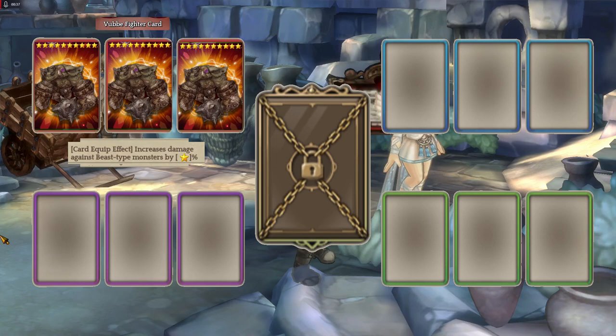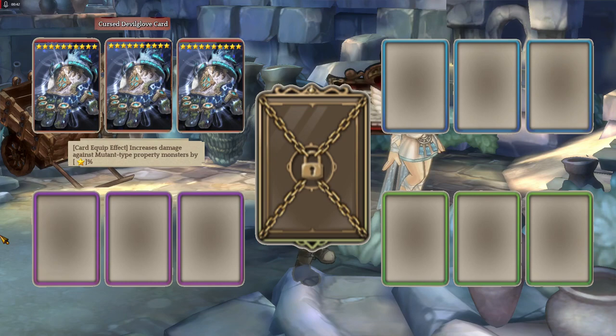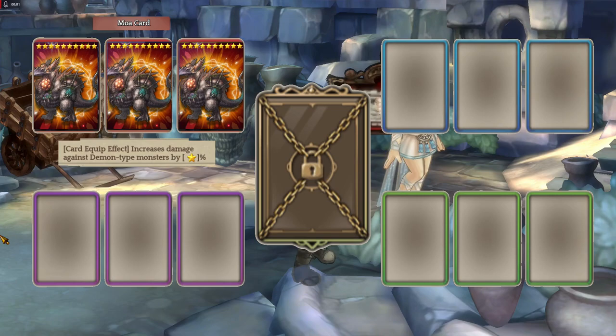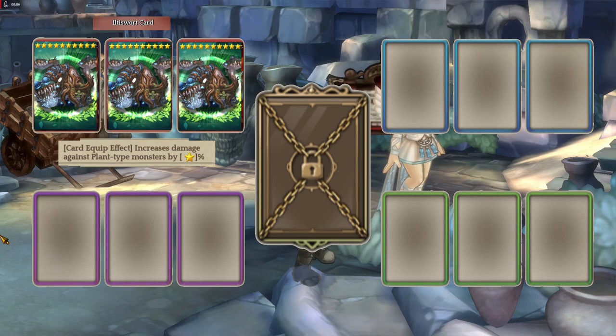Here's the indication that the boss is a beast type. When it's mutant — like the White Witch boss — I use Cursed Devil Glove card. Here's the indication that the boss is mutant. And when it's Demon type, I use 3 Moa cards. Here's the indication that the boss is Demon type, sometimes called Devil type — Demon and Devil is the same. And I almost forgot: when the boss is Plant type, I use 3 Iltis War cards. Using Iltis War card rarely happens, only on weekly boss raids.